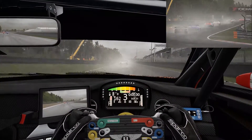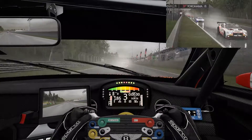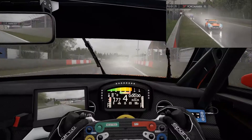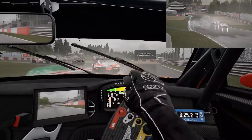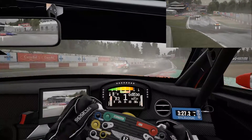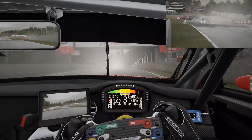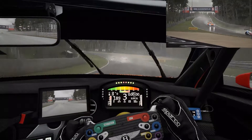Coming up we hit the Klein Chicane, and this is my favorite part of Zolder as the Bentley doesn't get unsettled over the curbs, so I'm able to brute force my way through. I'm also able to avoid the wreckage in front of me and head down to the next set of chicanes. I'm already seeing that I'm gaining time on the M6 in the second sector and take note of this to see if it's a pattern.